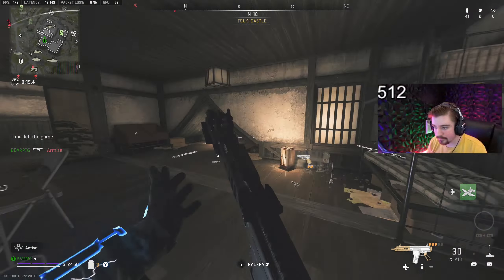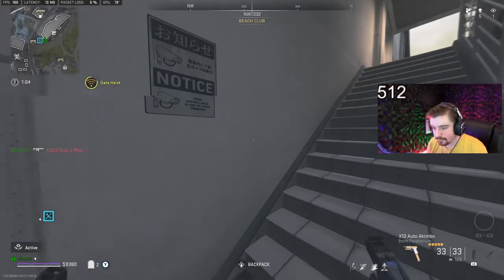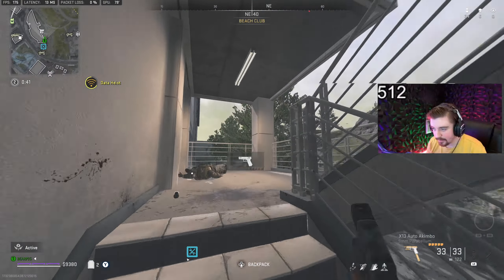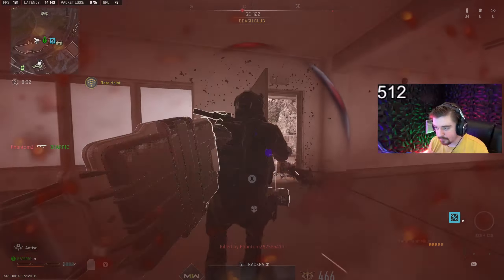Whoa, whoa, whoa — you weren't supposed to start looking at me, dude. You were supposed to keep shooting that kid. I'm just confused — I'm turning around. Someone threw a knife at me! The kid all the way on the cliff, I think, hit me with that knife — the one that's triggering the high alert. I'm pretty sure he hit me from all the way over there. Kind of nutty.